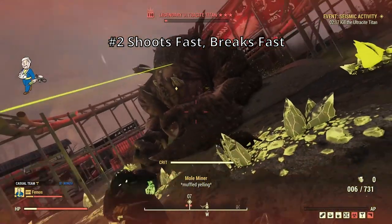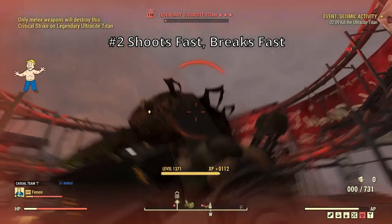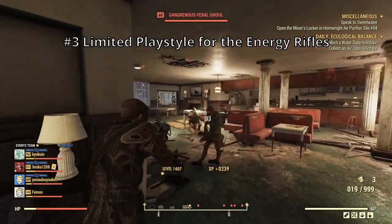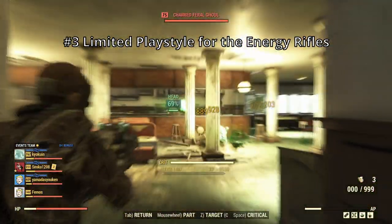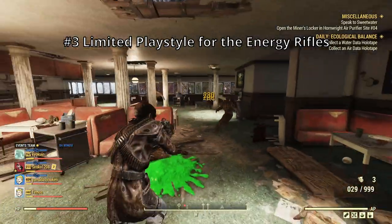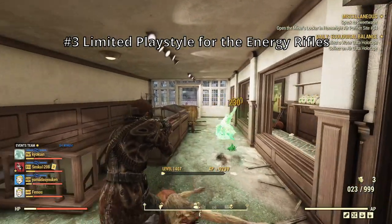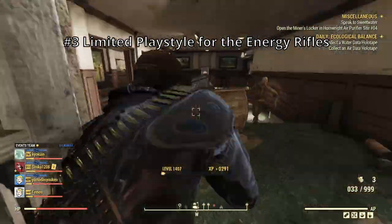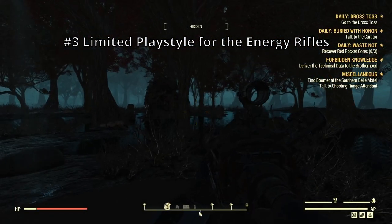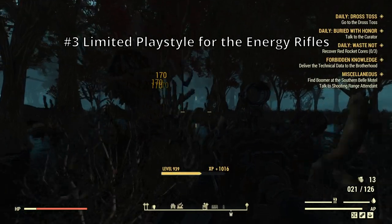The second negative point: durability. It shoots fast, it breaks fast. So you better have backup weapons or some repair kits in your inventory. And the third negative point: limited playstyle choice on automatic energy rifles. Unlike their ballistic counterpart, the automatic mods increase the AP cost. So the efficient way to use them is by manual aiming. As of the current update in March 2023, VATS is still much superior DPS-wise. So you're kinda limited there — you can use VATS, but it won't be as efficient as with the ballistic counterpart. Also, the loud noise of the weapons forces you to invest in defensive perks, which can make your offensive capabilities even worse.